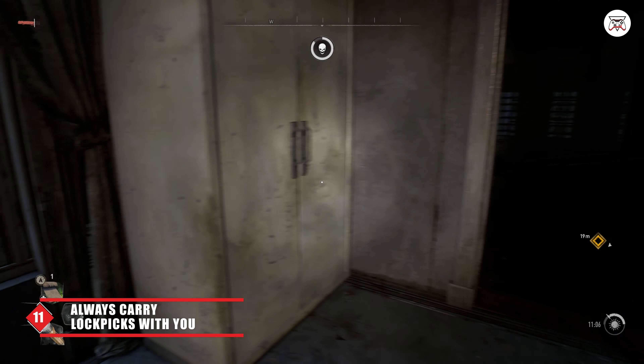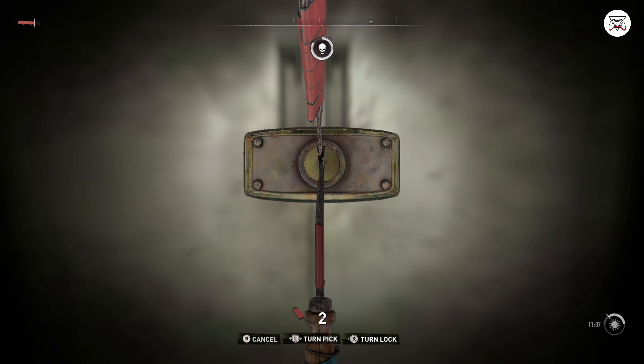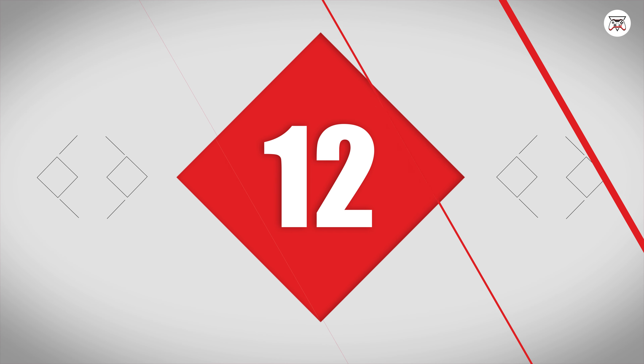Number 9: When fighting a bunch of thugs, get on top of a vehicle or any other object and start abusing the AI. They will attempt to chase you and climb up whatever obstacle you are on. While they are stuck in the climbing animation, just simply hit them. Rinse and repeat until all your foes are dead. The AI is not the smartest here and can easily be manipulated.